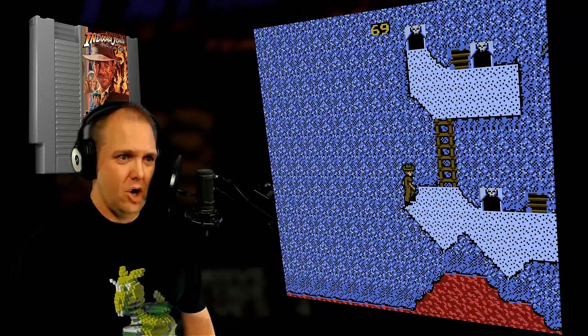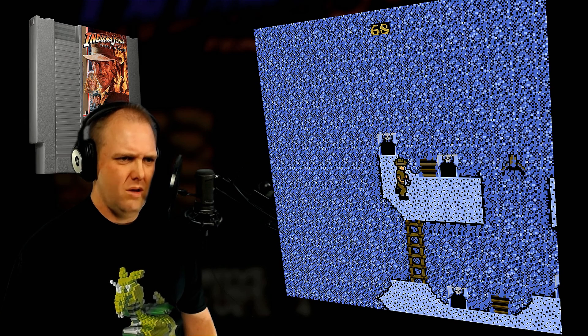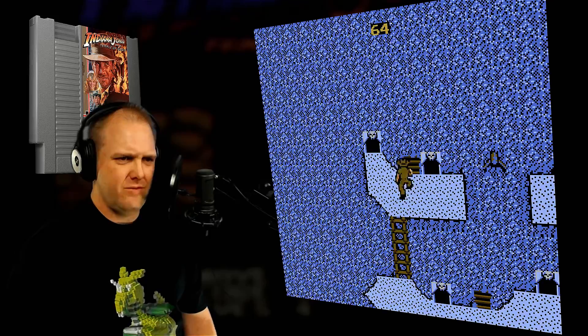B is jump! Don't jump off the edge! Start. Select. B. A. No. Select right here. How do I change to- Fine.